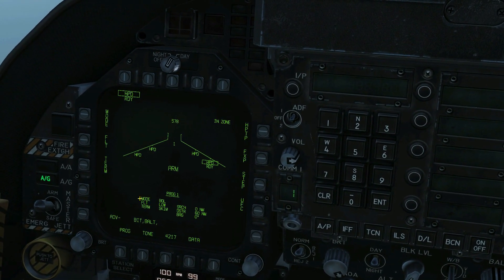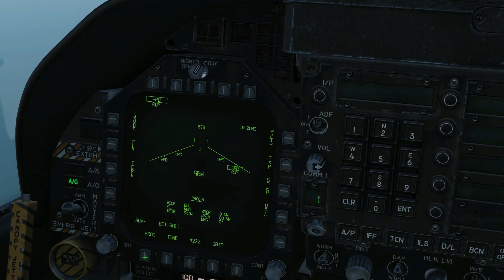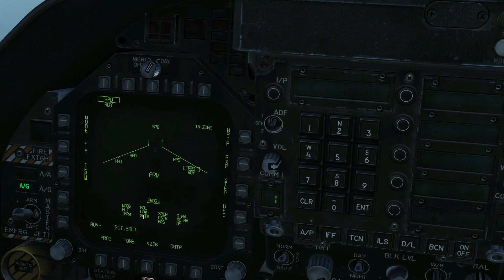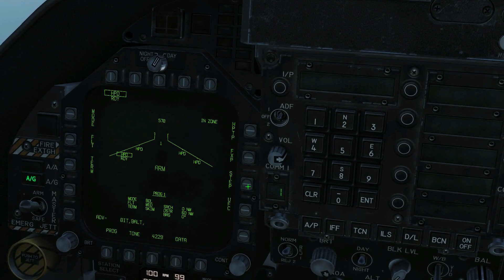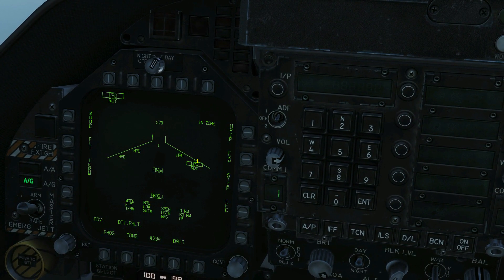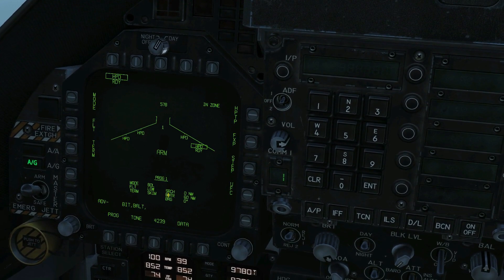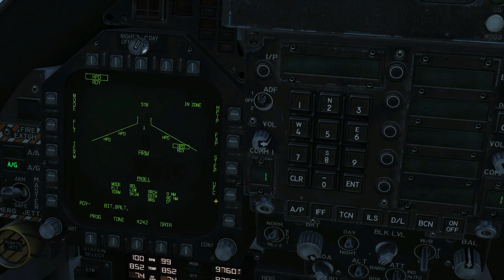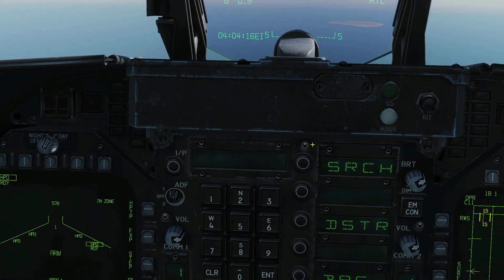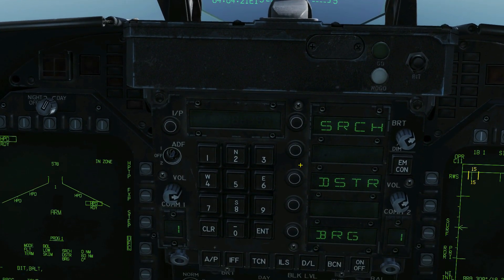You can see that we're currently populating program one. We can have several programs for the selected missile, and we can change through them with the program selector. We can also step between the four missiles we've got with the station selector. We'll stick with this station for now. Next we need to populate the search, the destruction range, and the bearing - so let's go to the UFC.